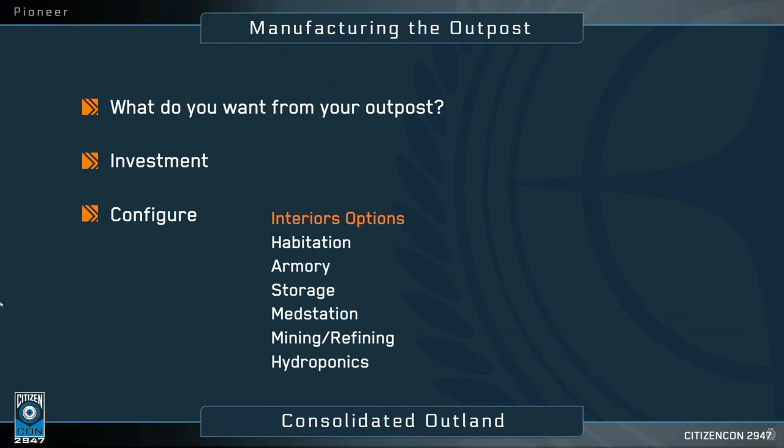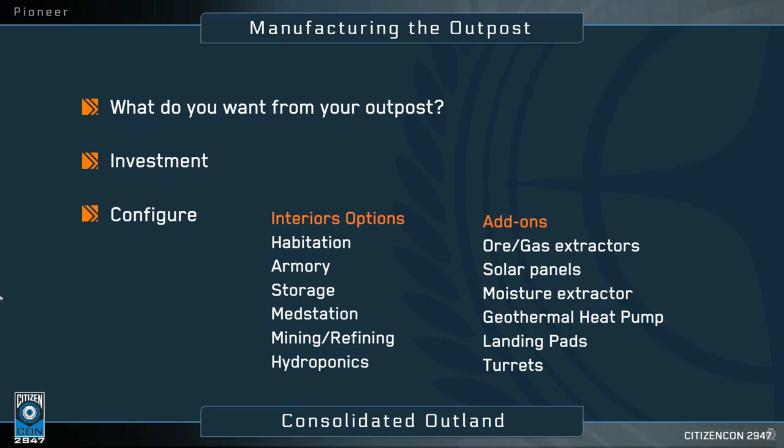So now we can look at what you can actually build on your land. The vision around how outposts will get constructed has evolved over the years from the first announcements in 2017. Initially, Todd Pappy's section of the CitizenCon 2947 panel explained that we'll have interior options including habitation, armory, storage, med stations, mining and refining, and hydroponics. He then explained that there would be add-ons to help power and defend your outpost, including ore and gas extractors, solar panels, geothermal heat pumps, moisture extractors, landing pads, and turrets. Tony Zee also mentioned the ability to place sensors on your land to warn of trespassers — so some form of monitoring would also feature.